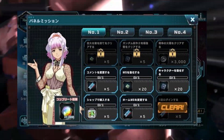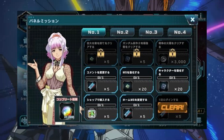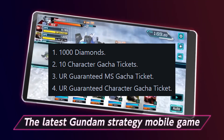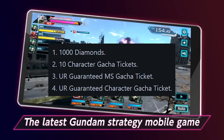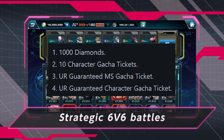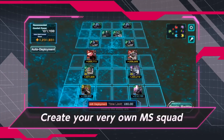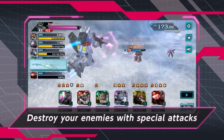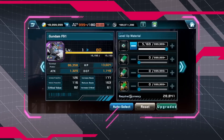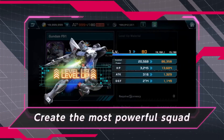Advancing with Panel Missions: Panel Missions are a vital aspect of progression in the game. Completing these missions will yield various rewards including 1,000 diamonds, 10 character gacha tickets, a guaranteed UR gacha ticket, and a guaranteed character gacha ticket. After doing your re-rolls, focus on accomplishing these panel missions. They offer a total of 3,000 diamonds and valuable items such as guaranteed gacha tickets, enhancement materials, and skip tickets.